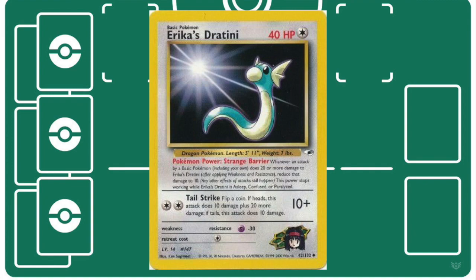In a similar style to Mr. Mime, moving into the Gym sets, sometimes people used Erika's Dratini to help stall your opponent with Strange Barrier.